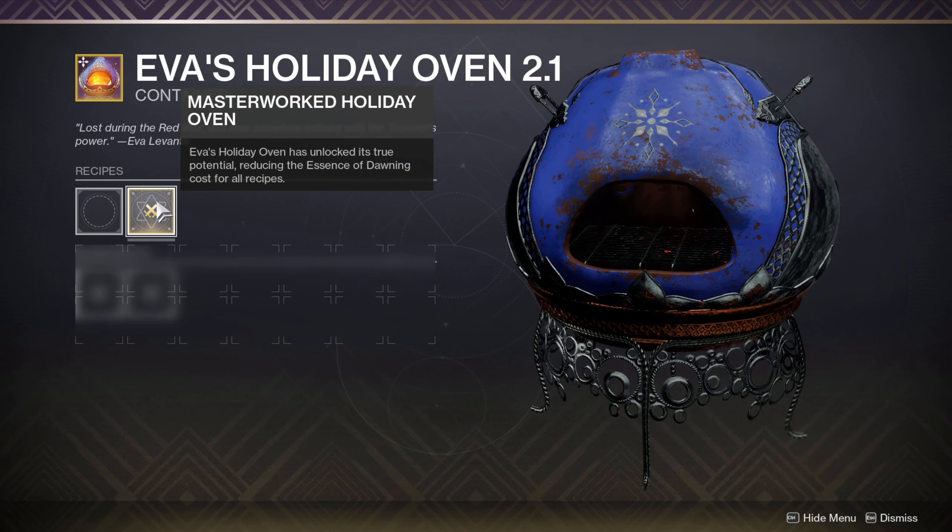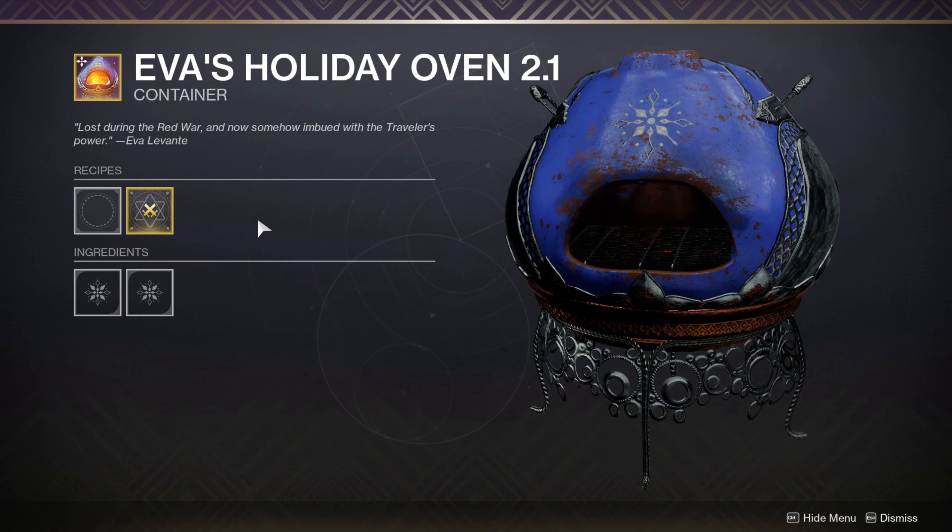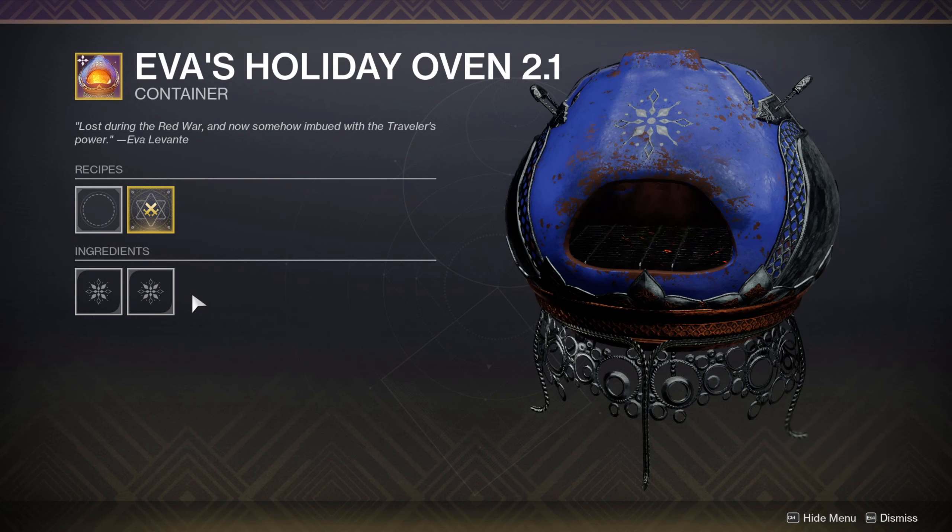If you're a returning player this video might not be as helpful to you, because Bungie has now allowed us to save all of our cookie recipes from previous years' Dawning events. All of the cookies that you have learned in the past will carry forward. However, if you're a New Light player you probably don't have any cookies crafted, so you need to learn all the recipes for the first time. This video is going to be more helpful to those players.